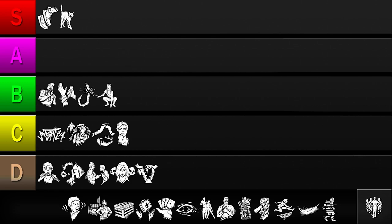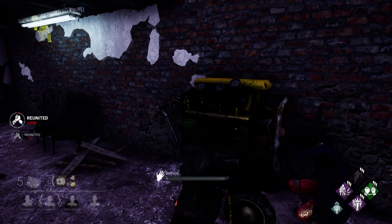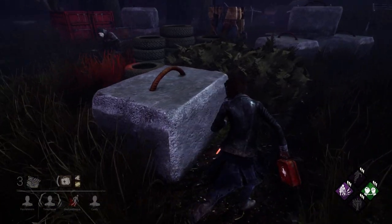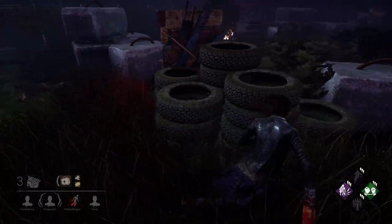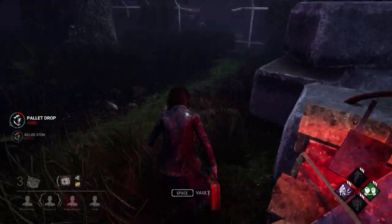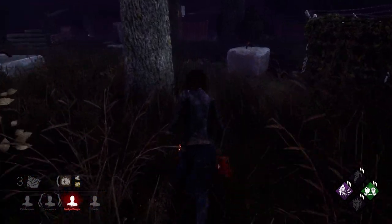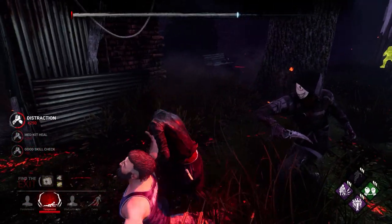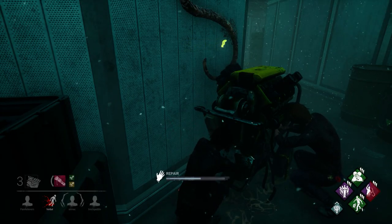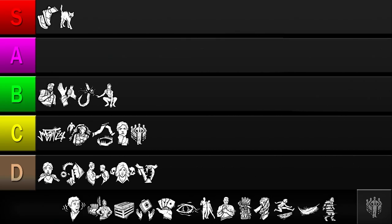Up next is Prove Thyself. This perk increases repair speed by 10% for each survivor working on the same generator. It's a significant buff that helps you complete your main objective faster. However, the condition of being at the same generator at the same time as an ally isn't always easy to meet. Oftentimes, you'll have one survivor on the hook, one being chased, and one going for a rescue, leaving just one survivor to repair generators. And as more survivors are killed, this perk becomes harder to activate. So while Prove Thyself offers a powerful buff, it's not versatile and its condition can be hard to meet. I'll be putting it in the C tier.